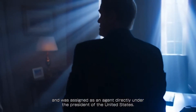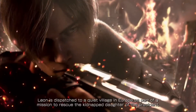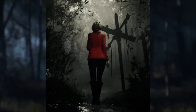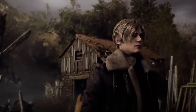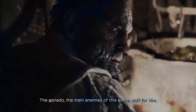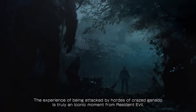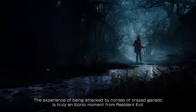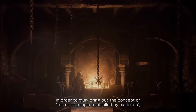Number six is scarcity of resources. Taking the survival horror nature of the series into account, lowering the amount of ammo and herbs for healing will leave players forced to be much more careful and decisive in conserving ammo when facing enemies. This will also create an immense amount of tension in every encounter with the Ganados throughout the village sequence and the rest of the game. It's vital that Capcom maintain a balance between horror and action — one of the reasons fans hold the original in such high regard.